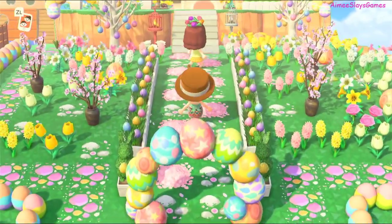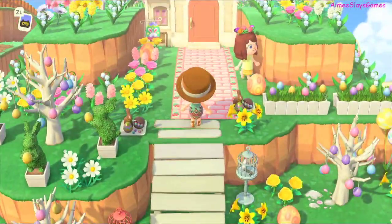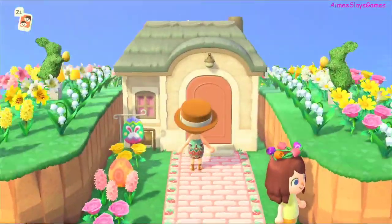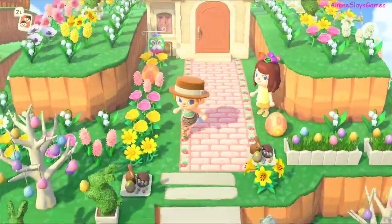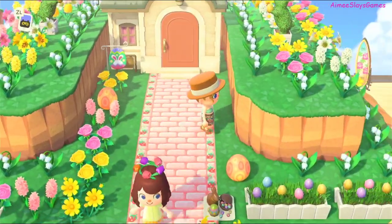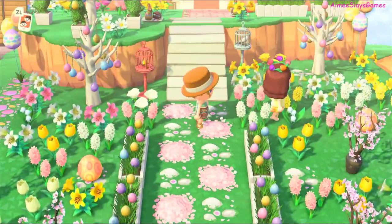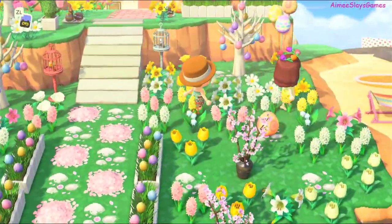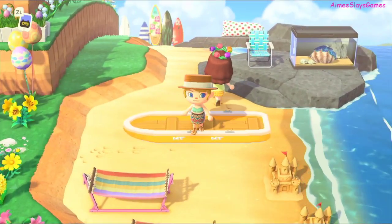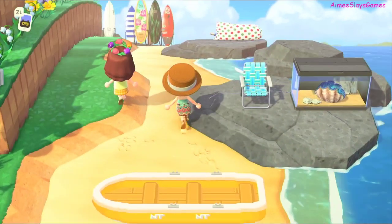We've got bunny day stuff up here — love it, it's super cute and looks fantastic in a theme like this. So so pretty — we've got bunny day, cherry blossoms. This must be the Easter Bunny's house, it's gotta be. Look at all the lily of the valleys — they look amazing no matter what the theme. This is definitely a five-star island and I can see why, because it looks fantastic. Natalie has got a knack for building for sure.